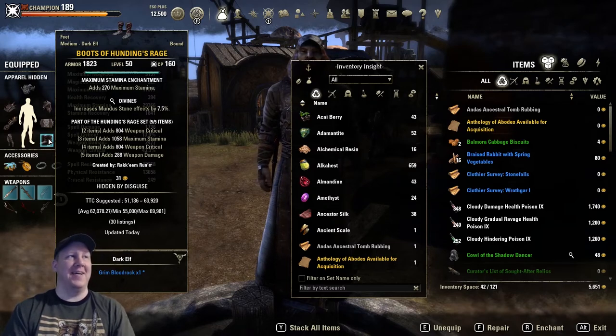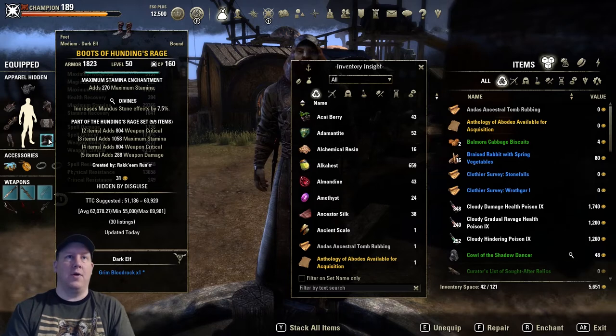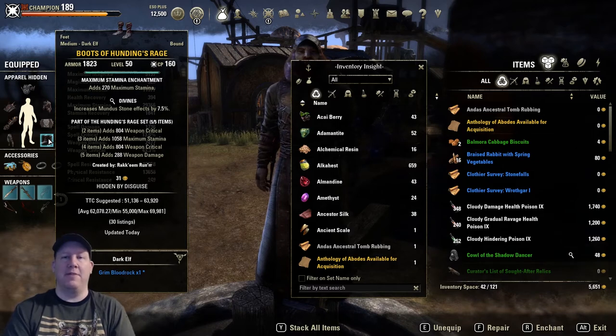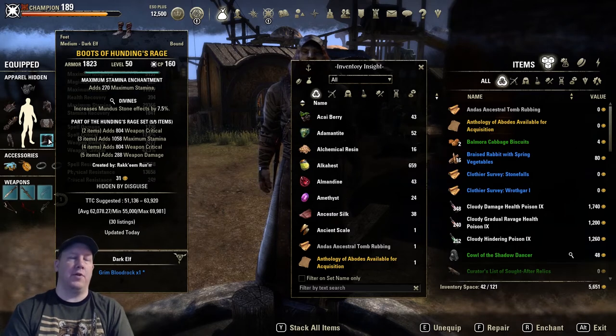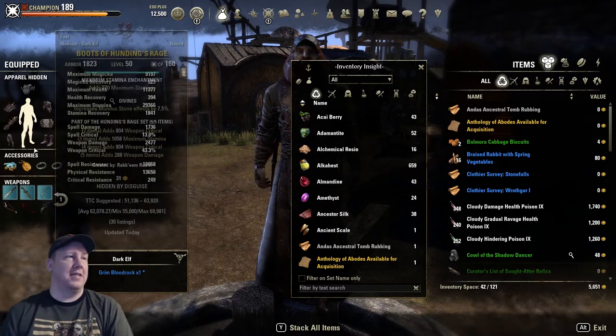I didn't see the TTC price until just now since I just put add-ons on my character. With the add-ons, I wanted to make sure I only used ones that wouldn't alter the UI too much. I know the flashy UIs are really beneficial and look great, but I wanted people watching my videos to feel like it's relatable — I didn't want them to look at my screen and feel like it's a completely different game. So I like to keep it as basic as possible with a few helpful add-ons on the side.